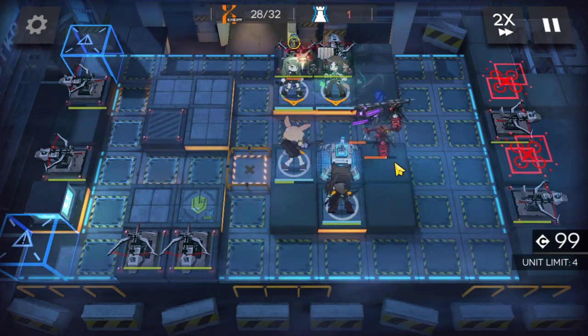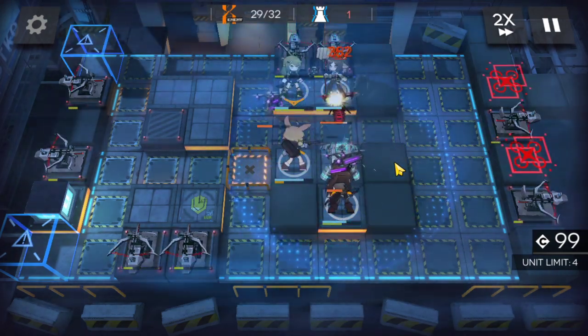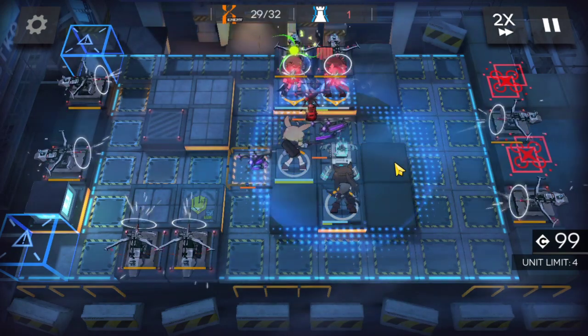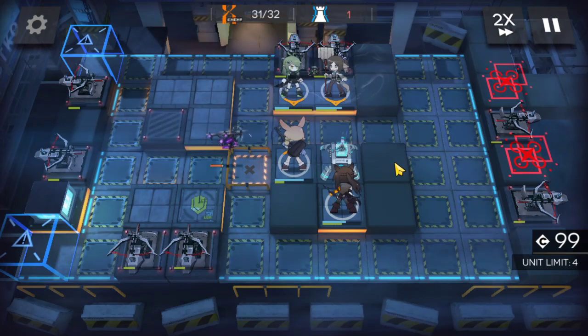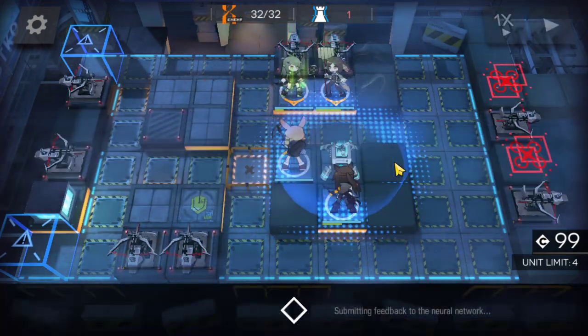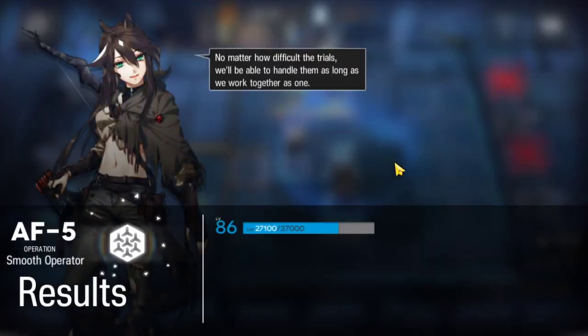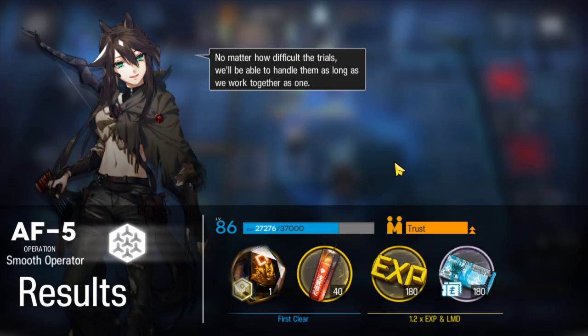Final drones. Come on, Cruz. Bam. Easy. Alright guys, for more low rarity clears in Ancient Forge, do check out the links in the description below. If you enjoyed this video, make sure to like and subscribe. And I shall catch you guys next time. Have a good one and take care.